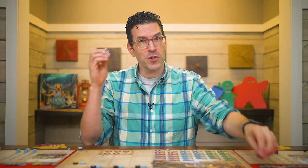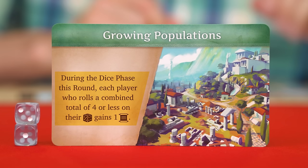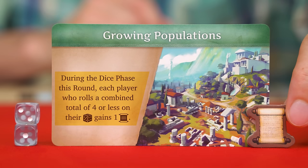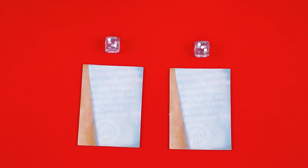Now it's time for the dice phase, broken into four steps that all players perform at the same time. The first step is to roll your two dice. Each player also has a third die locked on their board right now, so you won't roll it. The player who rolls the lowest sum total on their dice is now the new first player for this round. If there's a tie for the lowest roll, the start player is the tied one closest to whoever was previously the start player in clockwise order.